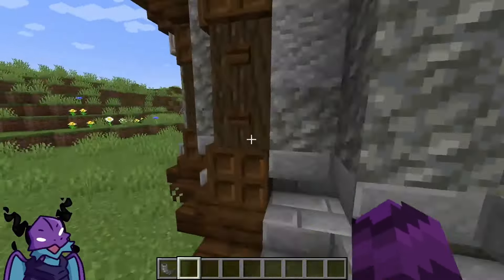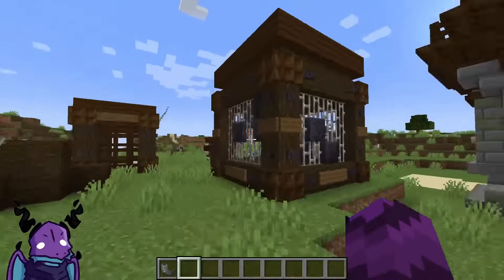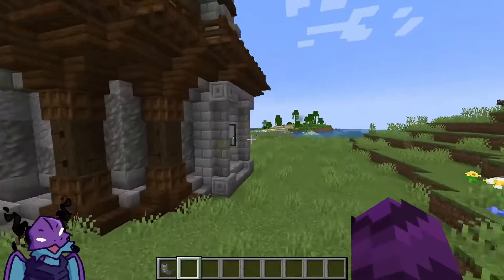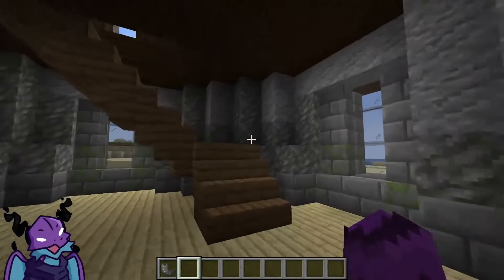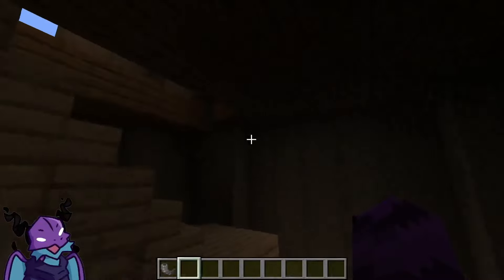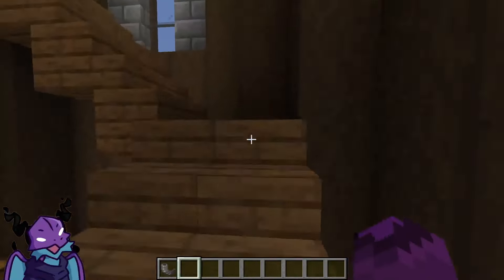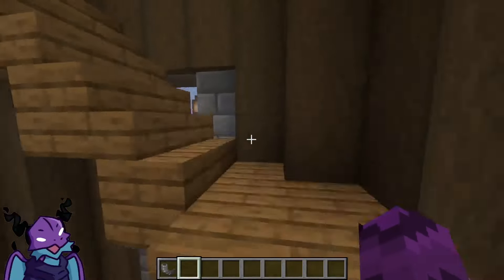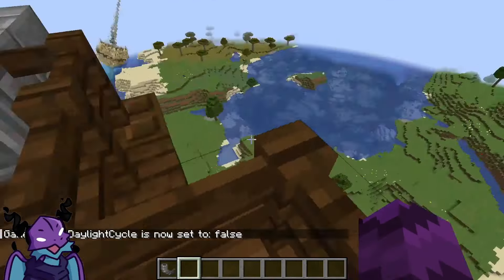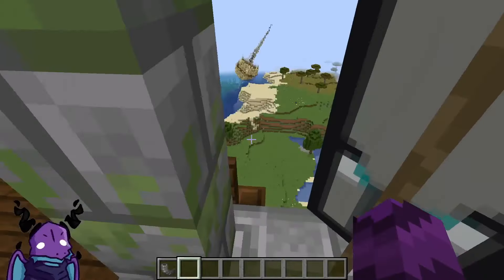Let's go into the pillager outpost to see what has changed. The entrance has changed — I mean, everything has changed. There should be an iron golem in there but there isn't. Let's go up and see what's in here. A whole bunch of nothing — it's just here to look impressive. Same loot tables. This is actually a wonderful view. I would be down to make a base out of this thing if I was playing survival — it would be an awesome base.